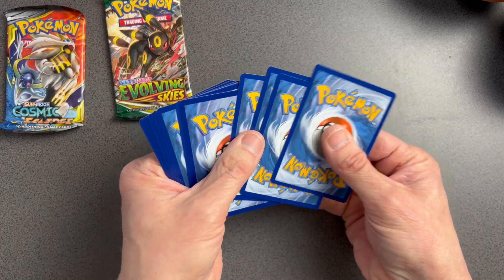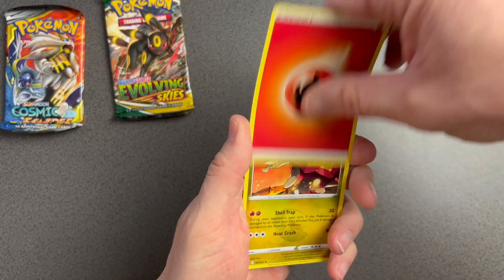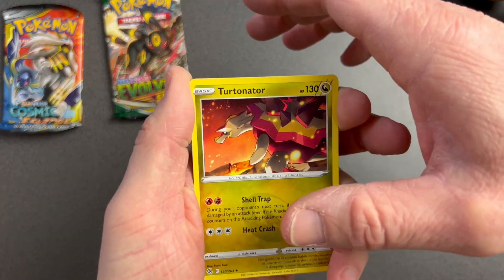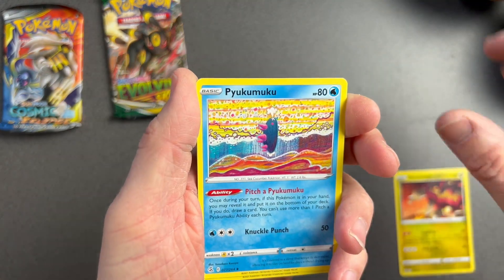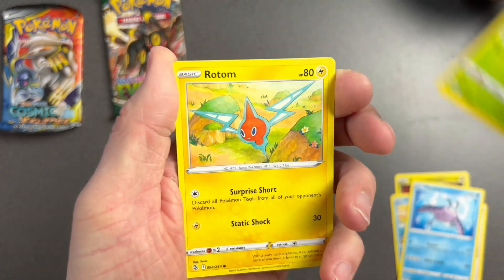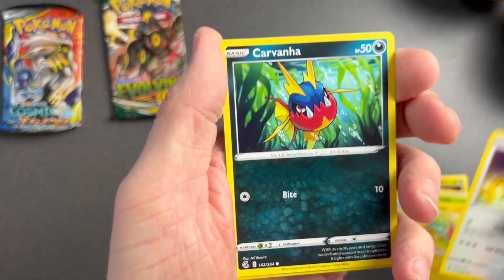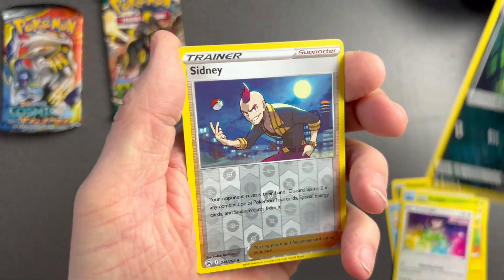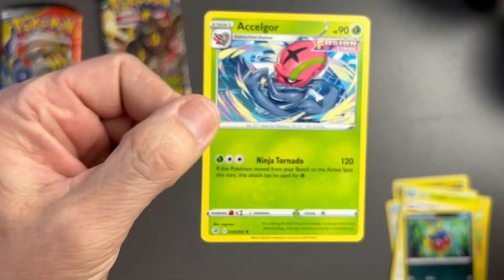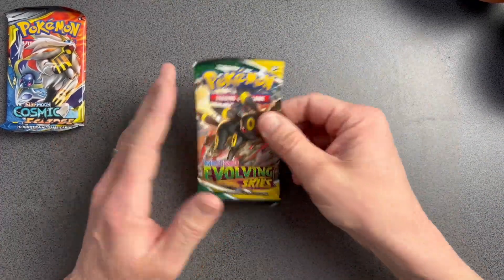There's still a chance we could pull something, so let's have a look. Can you imagine if we got the Gengar VMAX alternate art? Pukumuku, Mantine, Grubbin, Rotom, Snom, Carvanha — reverse holo and a bog-standard boring one. I've just realised Evolving Skies should have come before Fusion Strike, but you know, it's all good.